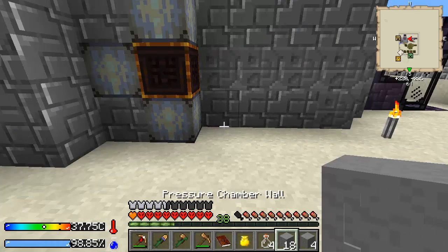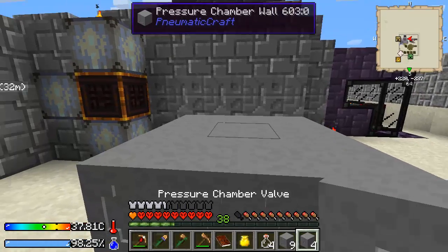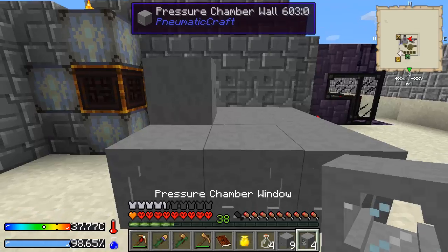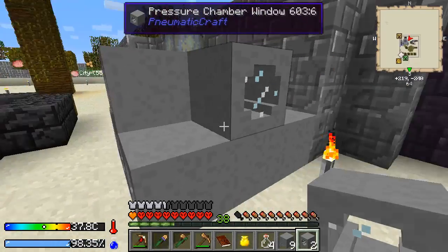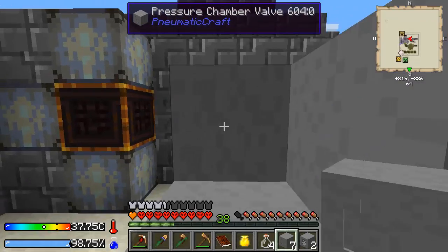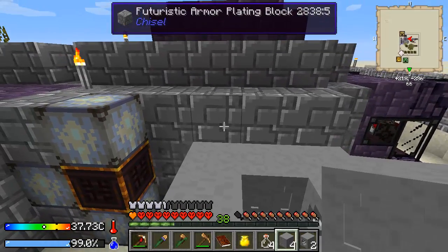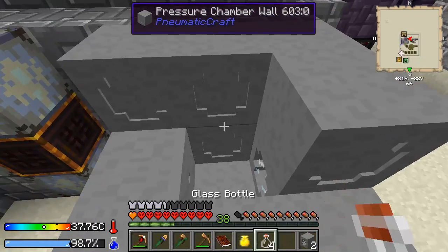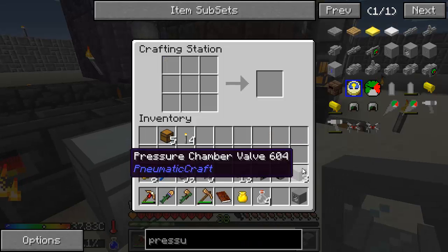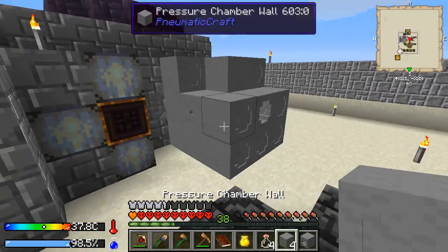What I think I'm going to do is build it right here. It's going to be a 3x3x3 structure. We're going to need a pressure valve here, and some glass so we can see inside maybe, then more wall. We'll do one here, and then it looks like we're going to be a bit short, so we can put another glass one here - we'll need four more.